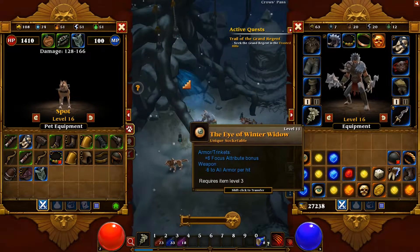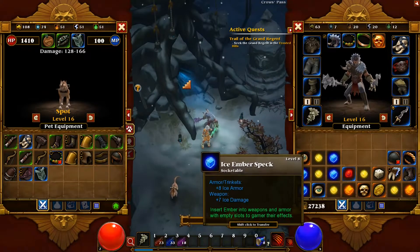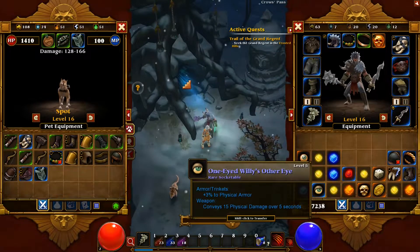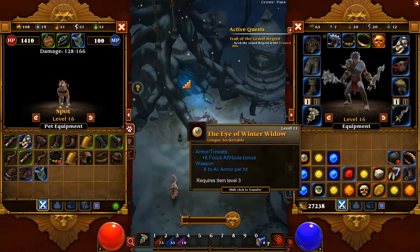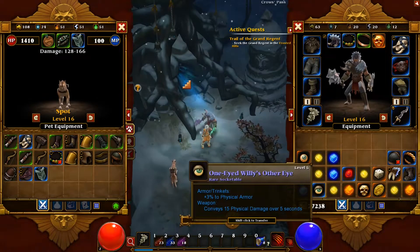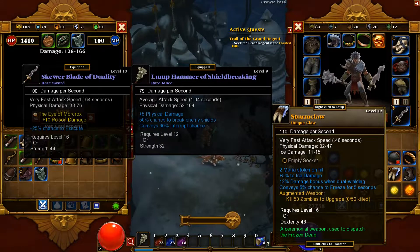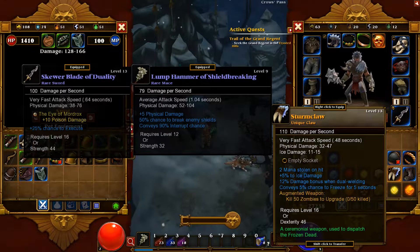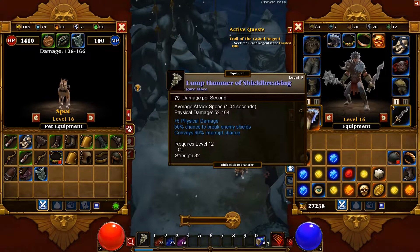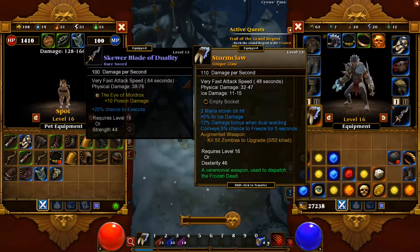Let me just see — I have two sockets here, both armor and rings. If I have ice armor, 3% to physical armor, that's nice. Focus attribute — don't need that. Physical armor again. Magic finding luck — oh, this one I can finally use! I think I'll use this here. That's great, and now I can use something on this too.